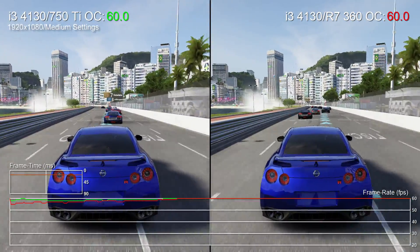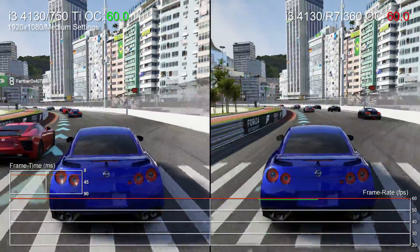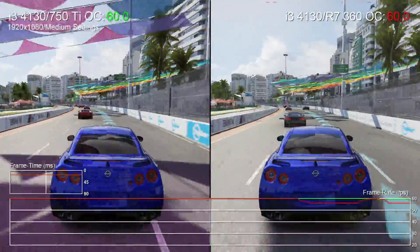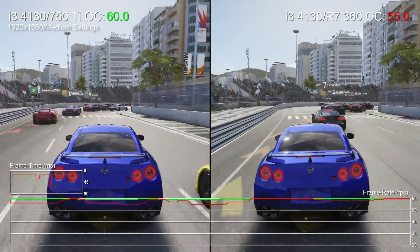As ever, we're overclocking each card using MSI's Afterburner utility, so the 750Ti gets a core clock boost of 200MHz, while memory is pushed up by 400. As for AMD, the core clock there is again pushed to 1200MHz and memory up to 1800MHz.